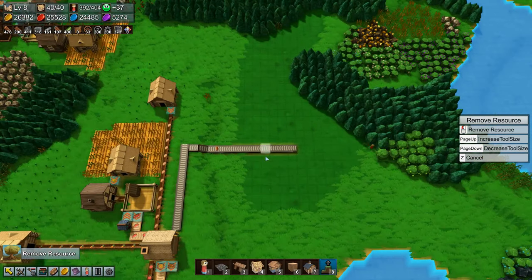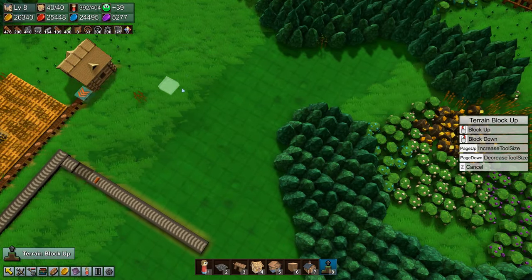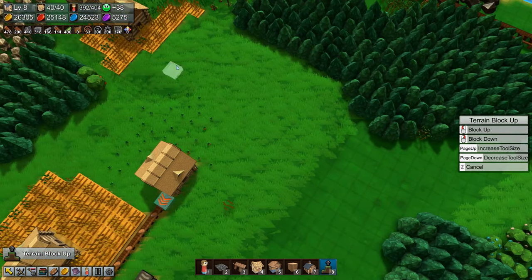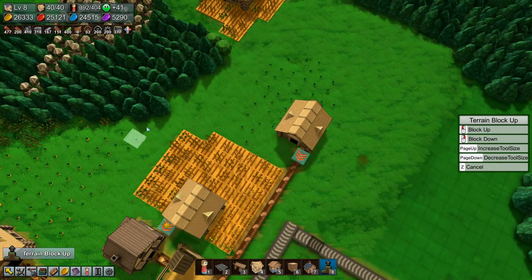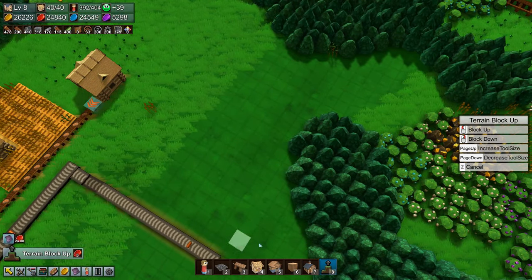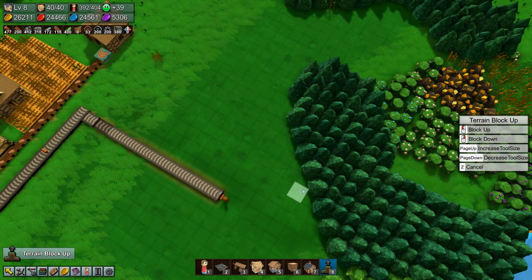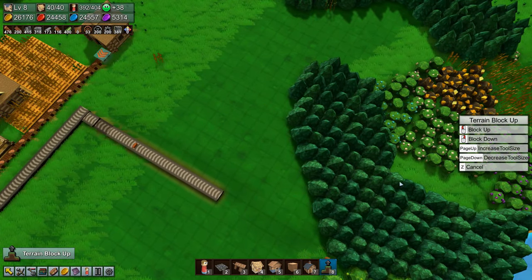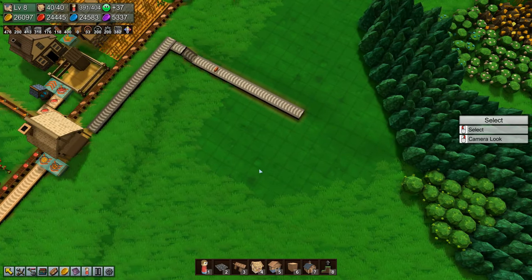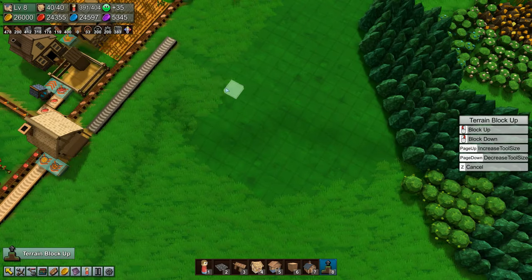So then we need to level up the terrain a bit so that it is all at the same level. Let's do that up to here. And we will get our farms situated a bit better, and also probably get some more going. Because we need a lot more sandwiches and stuff to be made. Let's just delete those for now. And level all of this up as well.